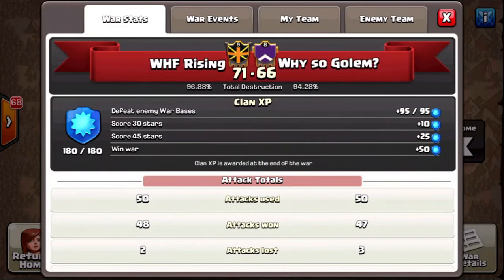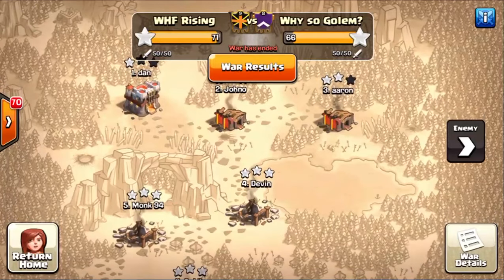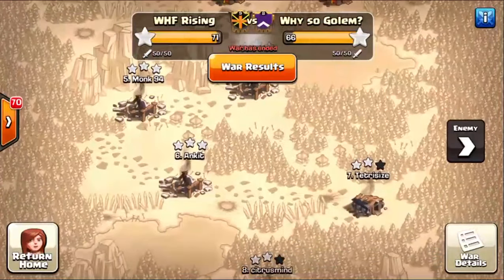We were able to come out victorious 71-66, it was a lot of fun. There was a tiny bit of a mismatch on both sides — we had a Town Hall 11 while they did not, but they had two more Town Hall 10s and 9.5s than we did. We also had a Town Hall 8 while they had no Town Hall 8s and the rest were Town Hall 9s. They struggled against our Town Hall 11, our Town Hall 10s, and then two-starred or three-starred our top Town Hall 9s, I think by dipping.